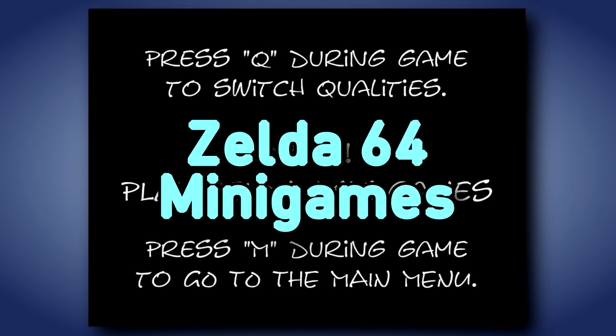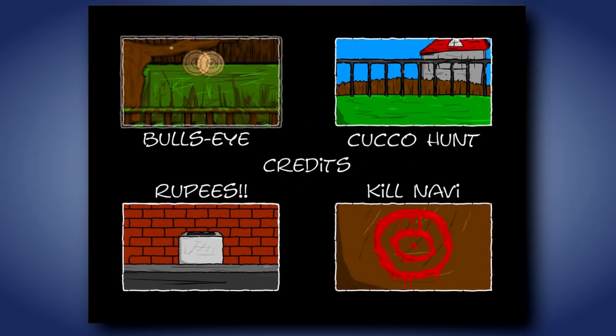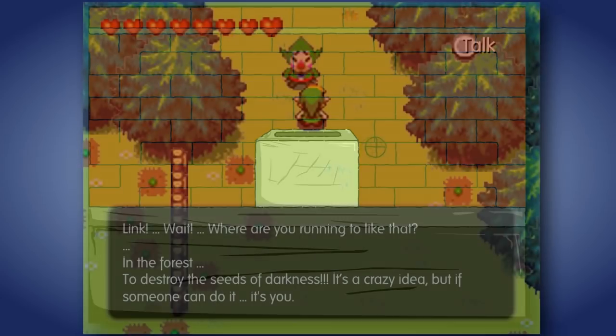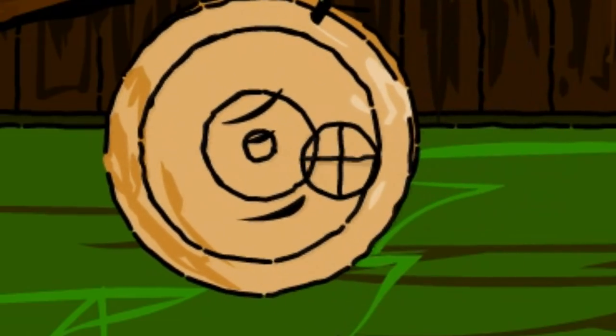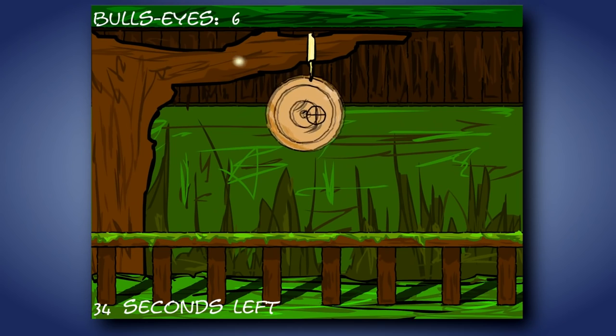Next up, Zelda 64 Minigames. It's a collection of four shooting games based on some of Ocarina of Time's assets. I like how the graphics were actually made manually rather than just ripped from other Zelda games, kind of like Seeds of Darkness did. But the text, the borders, and the crosshair had a little too much coffee or something, because they won't stop jittering. In the first game, you shoot a moving target — it's pretty easy.